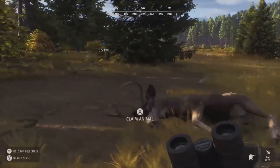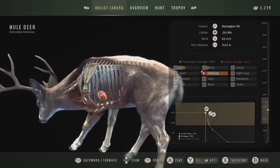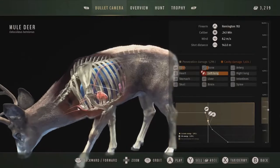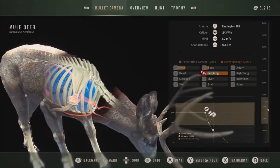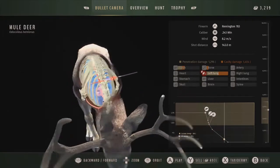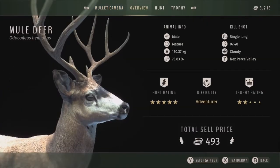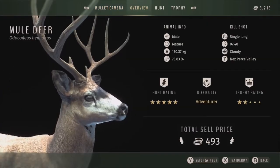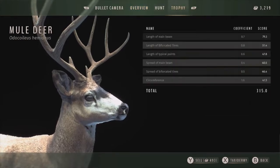Here's our mule deer — he's actually not half bad, he's got some really nice antlers. Got him in the left lung, and it appears it went straight through the left lung. Did hit a little far forward, almost hit the shoulder blade. His genetics are 73.83 — he actually wasn't half bad and probably would have been a three-star mature given more time, but I don't think he was going to get anything bigger than a three-star. Trophy rating is 315 — we're going to sell this guy.